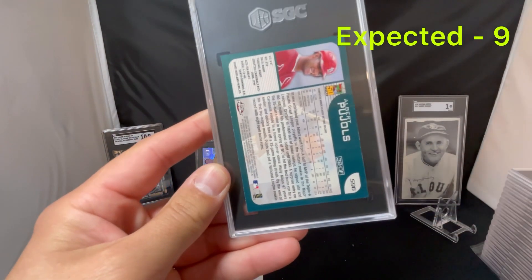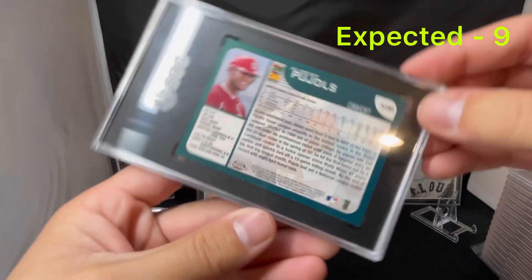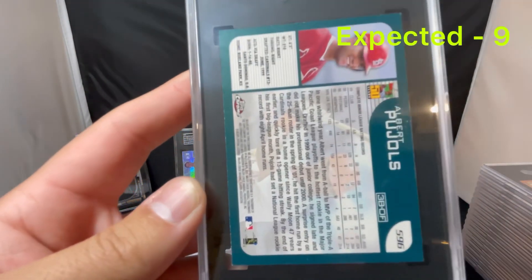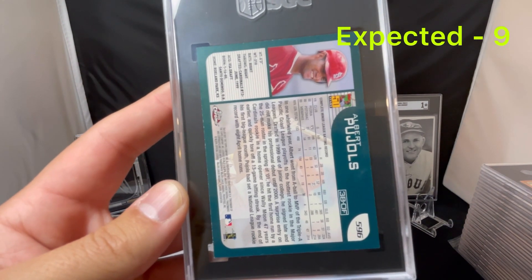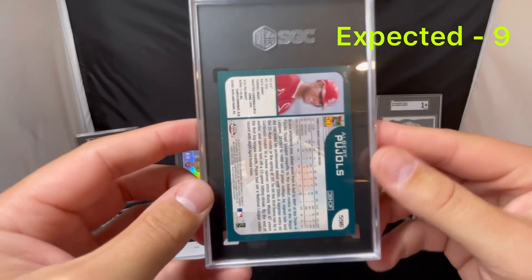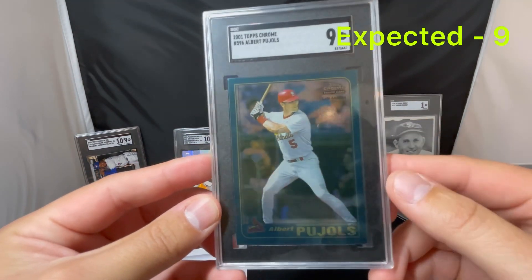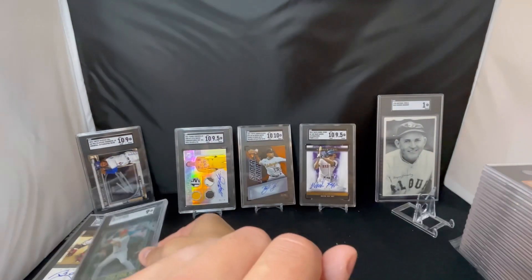Next up we got a Pohos rookie — just Topps Chrome. It is a Late Edition, it says on the card, though they didn't put anything in the label — I don't know if that's normal or if they missed it. The number is 5.96 on the card and on the label. I was expecting a 9 on this card — thought it was in really good shape. You can kind of see there's some whitening around the edges, which is why I didn't think it was going to get a 10. Hoping for a 9, and we got a 9 — good centering, just some whitening on the back and a little touch of white on some of the corners. Overall good shape.